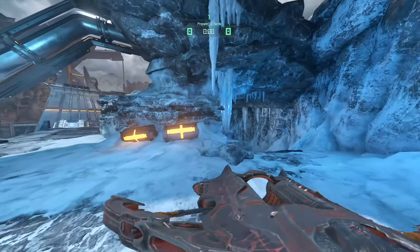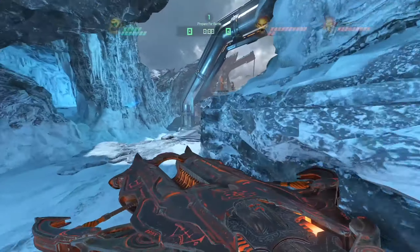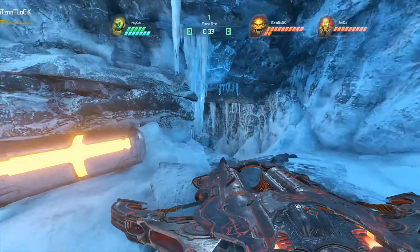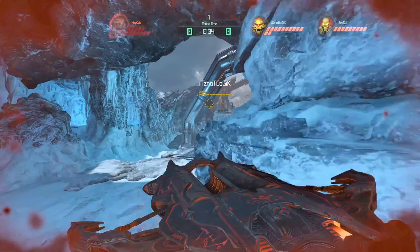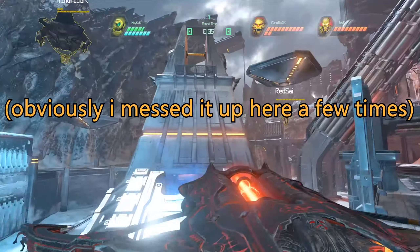Next up, we got Tundra. This slope boost technique I was taught by a fellow Slayer main, Tesla. It's super simple — it just requires you to dash into this little ice part next to the barrels. To the right of the barrels right here, you dash into it and it can send you flying right onto the bounce pad. It's a quick way to start your carnage off early.